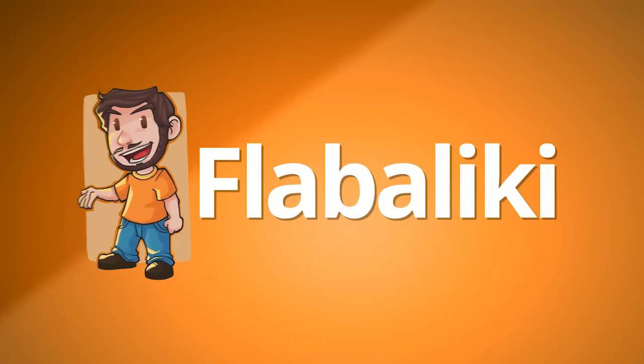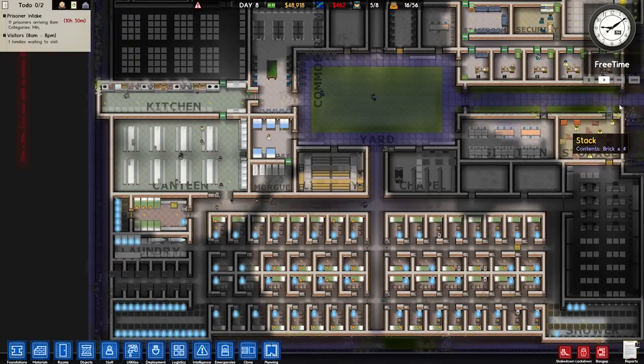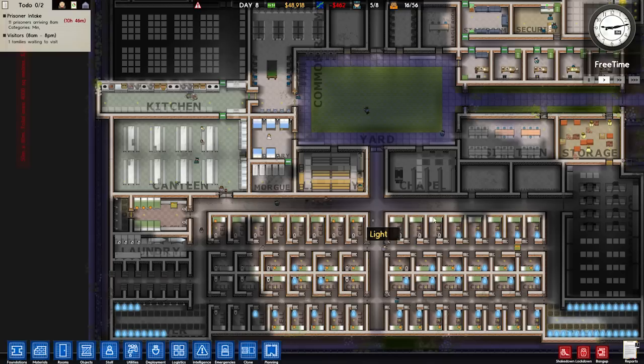Hey guys! Flamalink here, and welcome back to Prison Architect! We are running out of water — oh god, it's getting worse. And now it's getting better. That's fine. The pipes are just filling up with water.